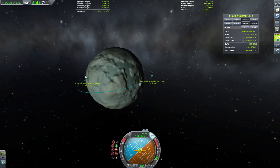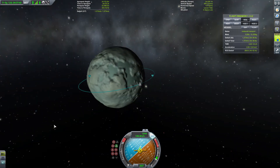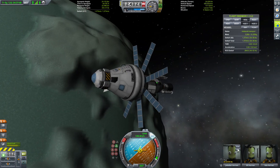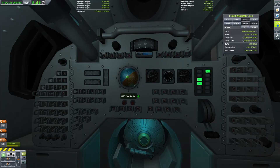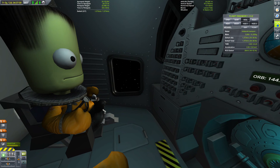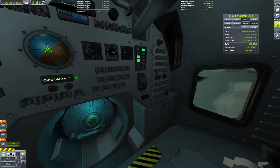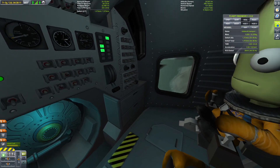So now all we have to do is pick a landing site, and that we can save for the next video. Nice way to end the video here, with our crew inside the command module. KSP 1.4 did change the style of the Mk2 command pod, making it more like the Apollo command module, which is nice.